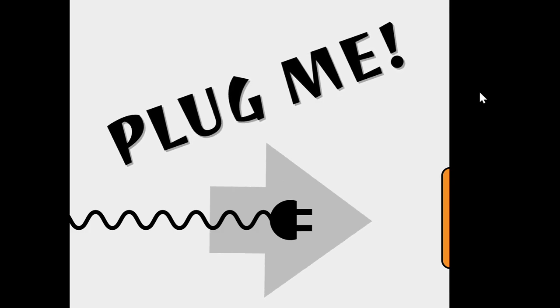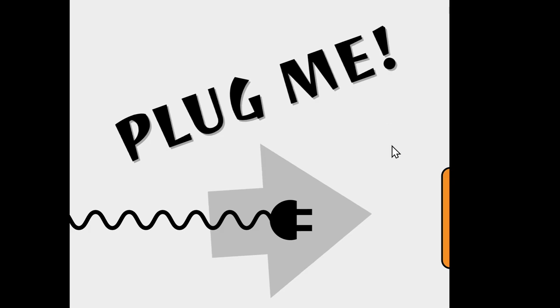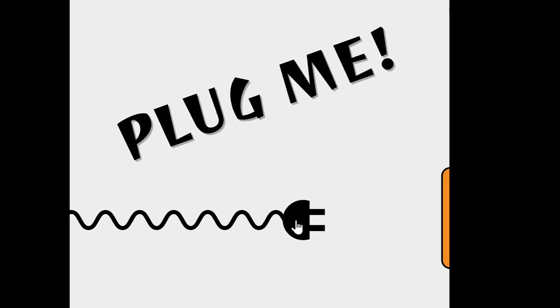Here we have what we're building. The plug wiggles in scale. The arrow wiggles in rotation. When we pick up the plug, the arrow goes away. You can drop the plug anywhere.